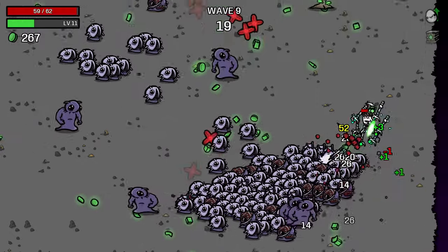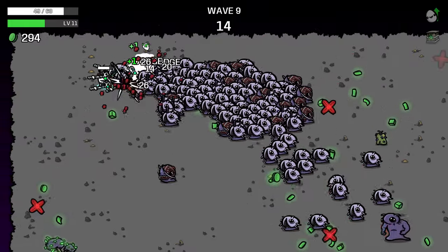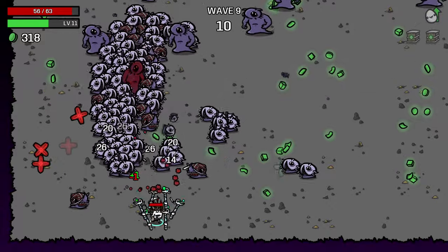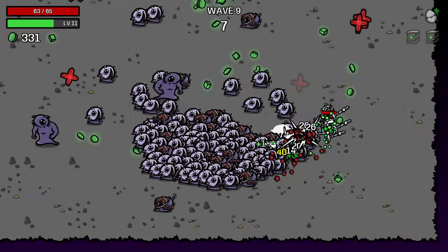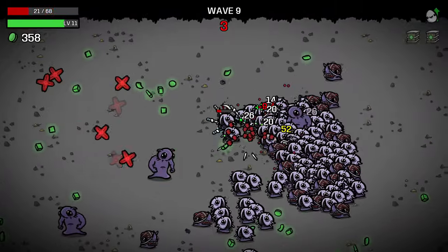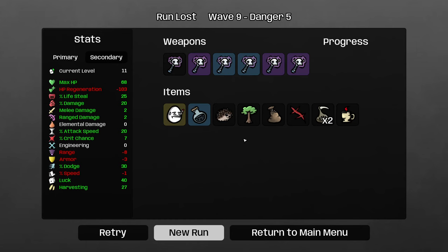This wave should be good for us — we should be generating a lot of HP from it because there are lots and lots of enemies. But we are not clearing them as fast as we would like. Can we kill that tree? Nice — and even got a crate from it. I'm going to go down the middle. May have misjudged that. Because I had minus four armor, I took way more damage than I thought I would. That was just a stupid play by me, and I am going to count that one as lost.